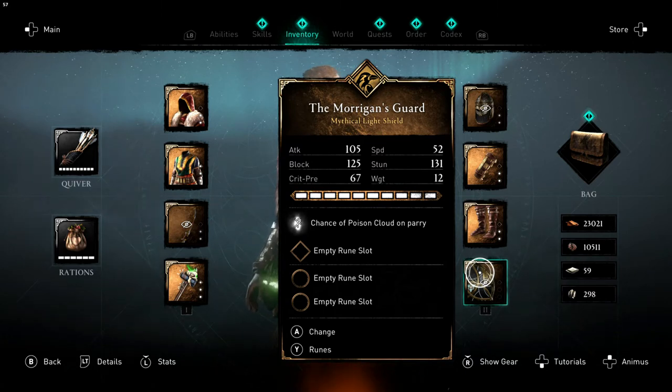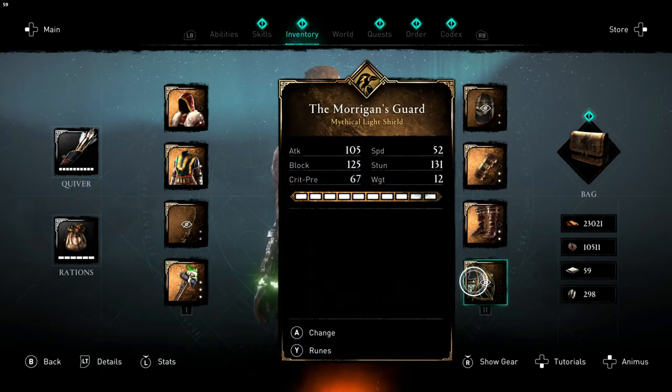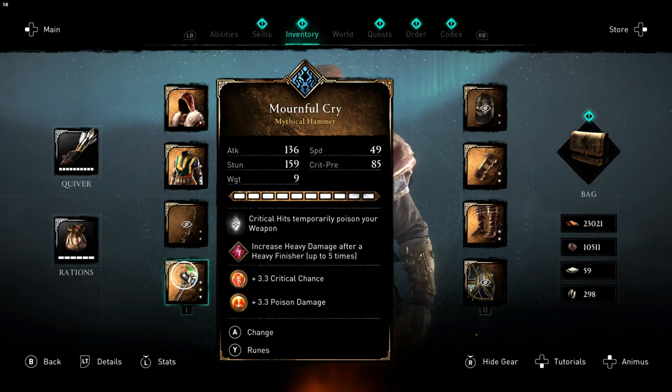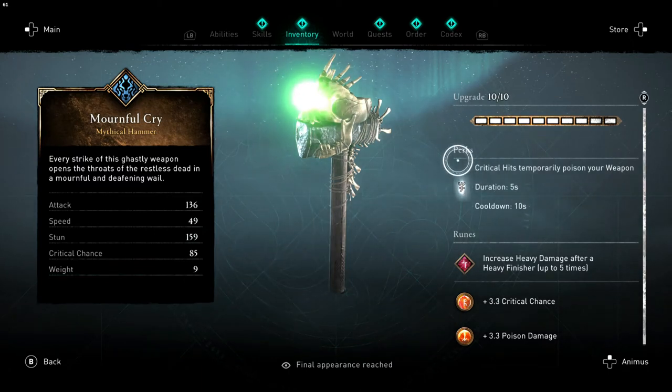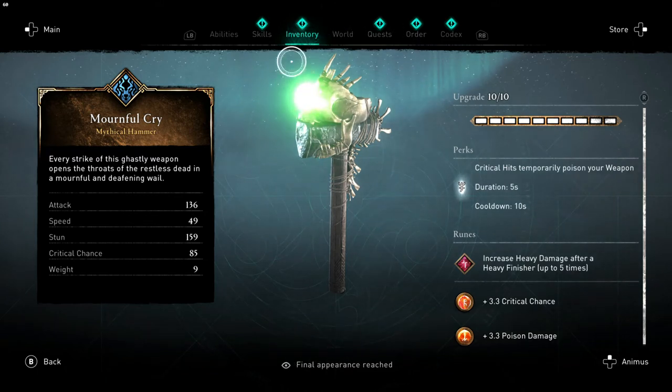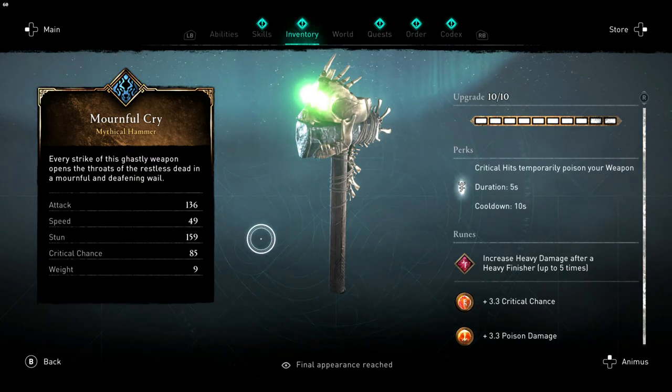The 33% chance poison cloud triggers when you parry, and when you attack — if you critical hit, you will temporarily poison your weapon. By 'temporarily' they mean five seconds, and anyone hit by this particular weapon... I have to apologize, it's from the shop. Sometimes Ubisoft and Assassin's Creed games — it's not pay to win, but it's pay to kick ass sometimes.